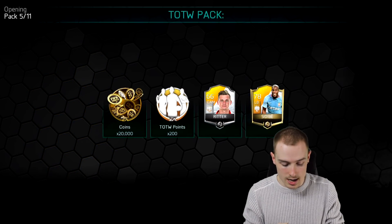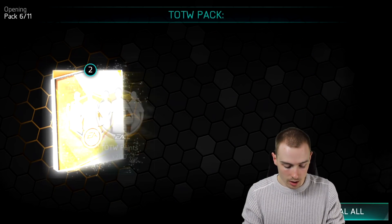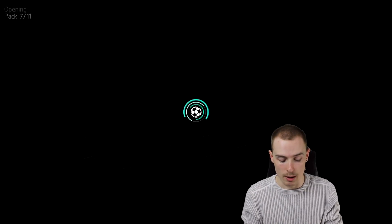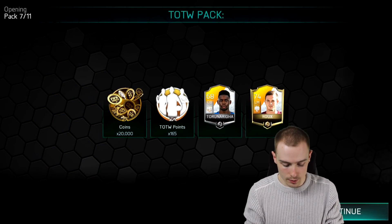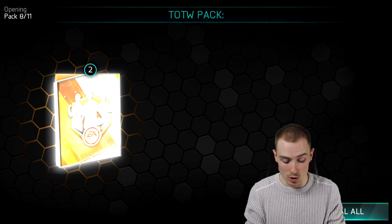So halfway through this first bundle, still Sidibe. Another 79-rated left back — that's decent. I need an elite. When you get a gold for the first player, the chances of having an elite for the second player is much, much higher. Six bundles should be enough today. If not, we may have to forfeit that 5 million coins you get for completing the full Team of the Week.